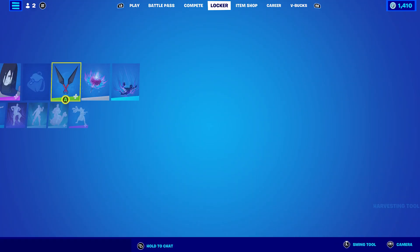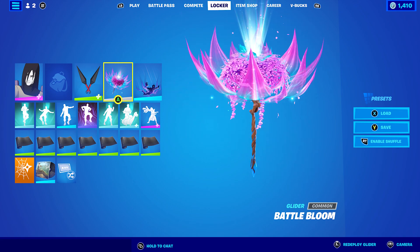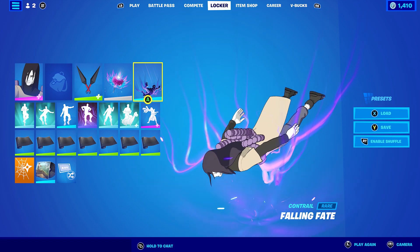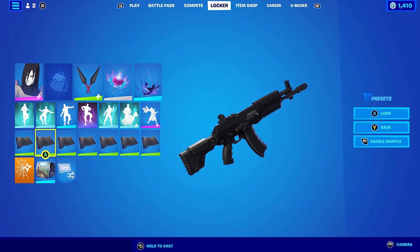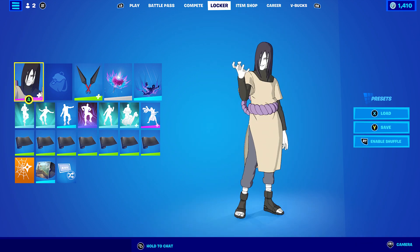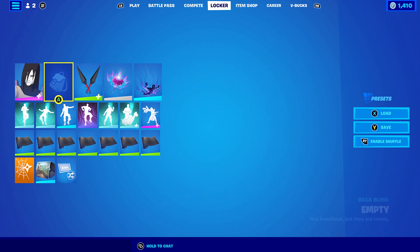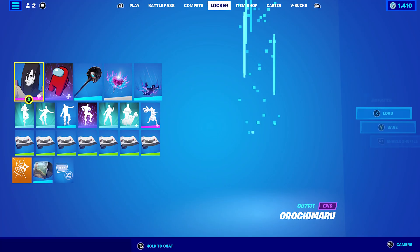I'm using the Kunai in black, but you can use red. The glider is Battle Bloom, which is the Victory Royale glider for this season. The contrail is Falling Fate, also from this season. I'm using the Boogeyman wrap because it uses black, which is nice for the Kunai and goes pretty nicely with his hair and his undershirt.